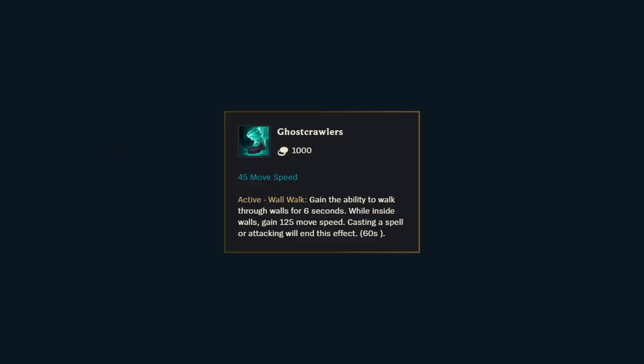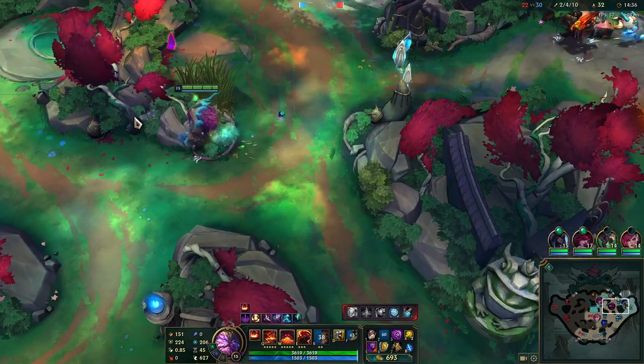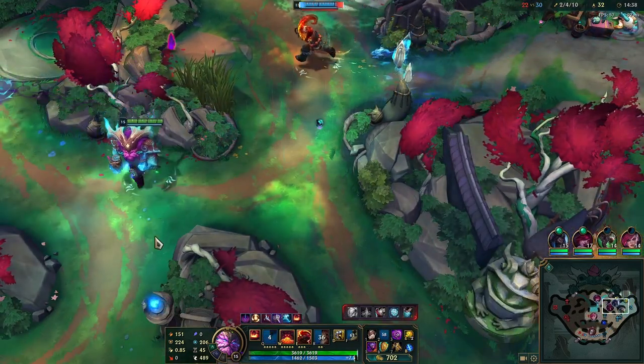Ghostcrawlers were also made for Pyke's release, and became fairly popular in Arena. They allow you to walk through walls for 6 seconds, and give you bonus move speed while inside walls. You are visible, targetable, and free to cast abilities or auto attack, but that will end the effect early.